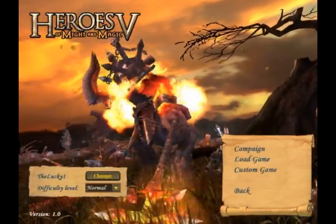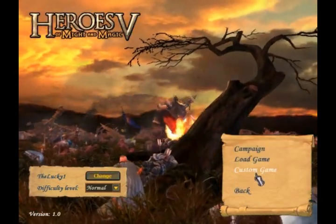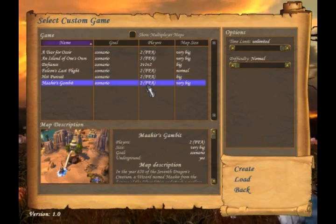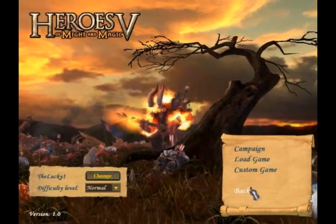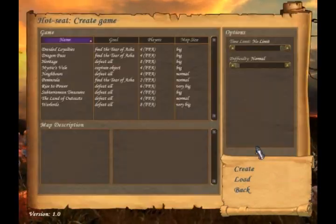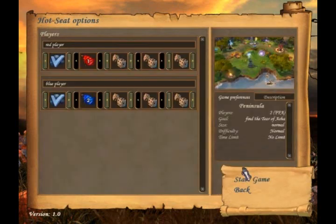We have a single player mode here, as you can see, with a campaign that tells a story — a basic story with each race — a custom game, and some set missions that you can do. I think they add some story or something like that. So let's just go with a random battle since that would be the fastest on this little map here, and normal difficulty should do.